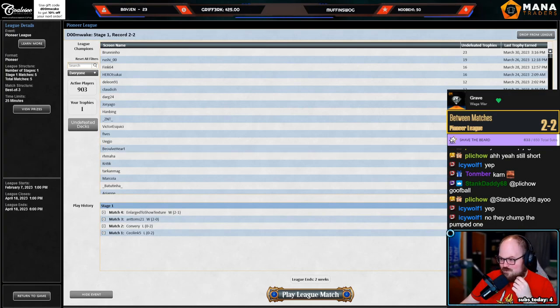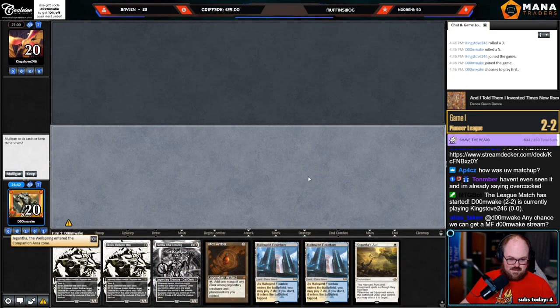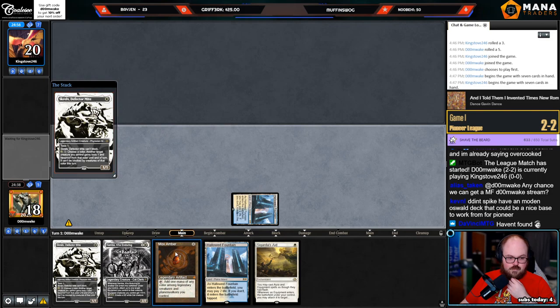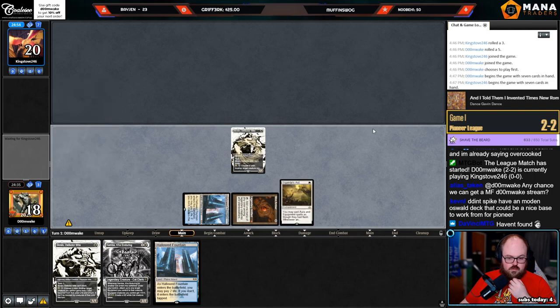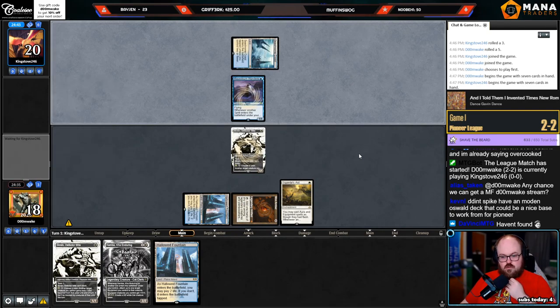All right, let's get a 3-2 prediction going — MF DOOM wake stream maybe. The Saian's missing a Hammer, but I have legend plus Amber — I'm gonna keep this. This is the hand of all time: Skrelv, Mox Amber, Cigarra to Zade. Wait, why don't we just play Mox Amber in Boros Hammer? You still have Skrelv and Kemba in Boros Hammer.